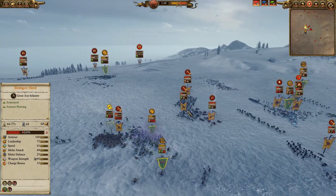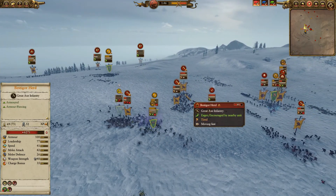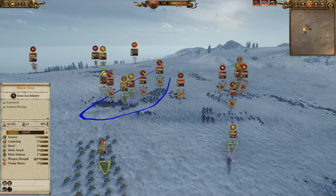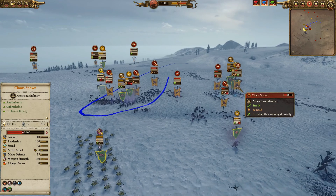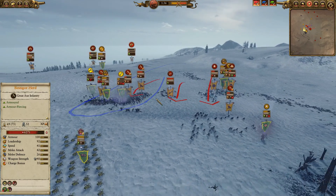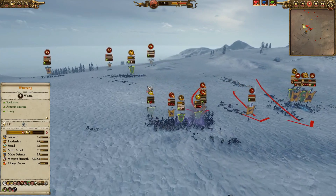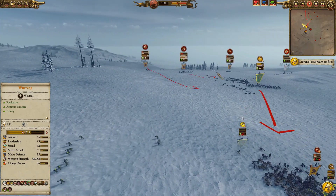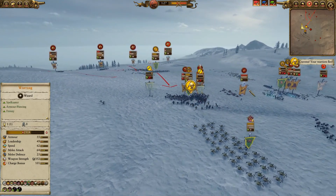He's winning the infantry engagement and the engagement out here. He's got a really really good unit up here. He's now collapsing — these black orcs are the last good unit I've got. He's pushing in on all my back line; I'm bringing back the orc big guns.